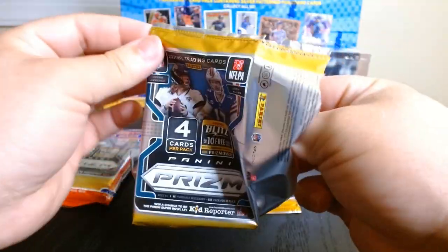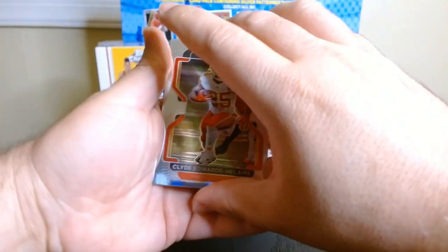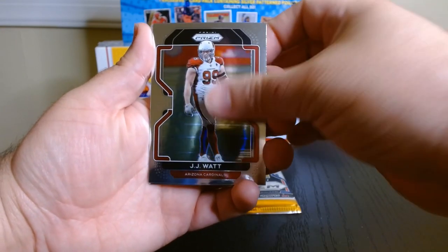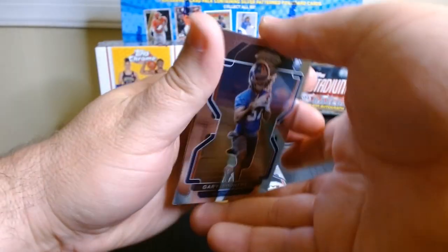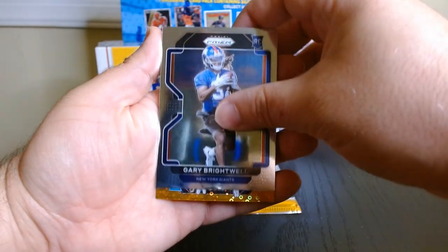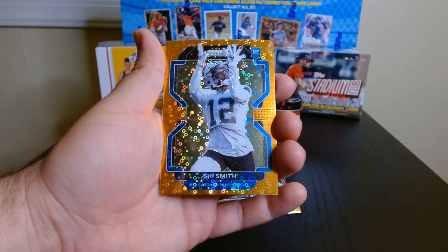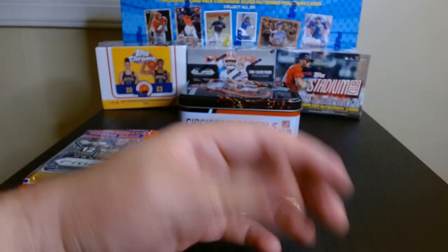Okay, let's try some Prism 2021. I've been pretty bad at opening these packs. We got Clyde Edwards-Helaire, JJ — who is happily retired — and this rookie, Gary Brightwell. Every pack has one of these sparkle-type orange cards.